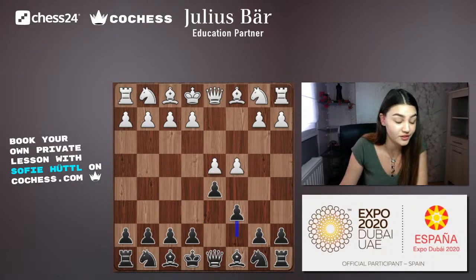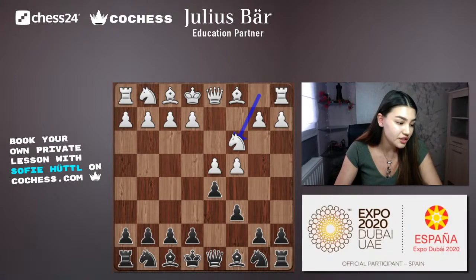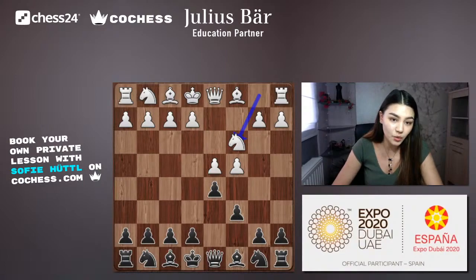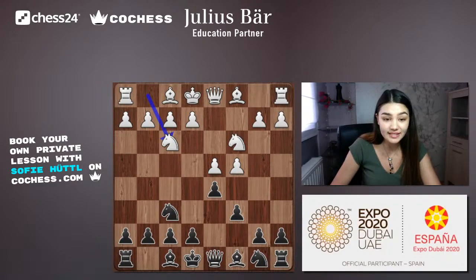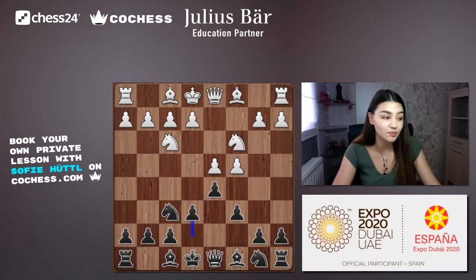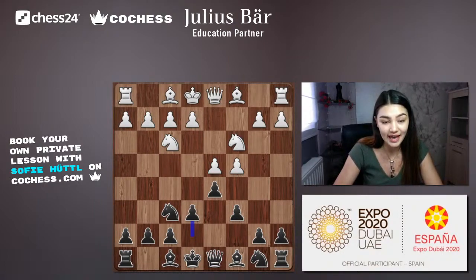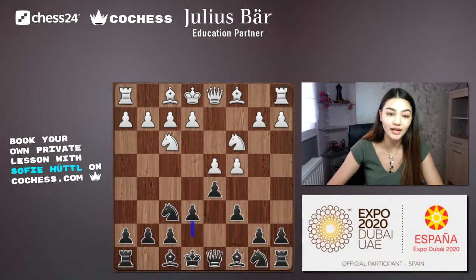White plays the normal development move knight c3, and black responds with knight f6. White then plays knight f3 — these are all normal opening development moves. Next, black plays e6, deciding not to move the bishop out immediately. This secures the center, protects the d5 pawn, and keeps everything safe.